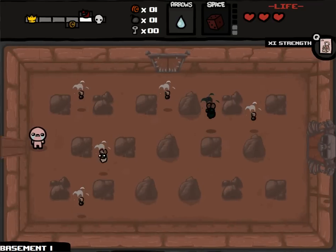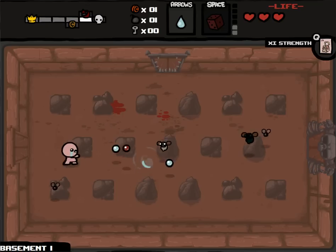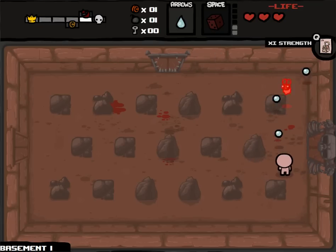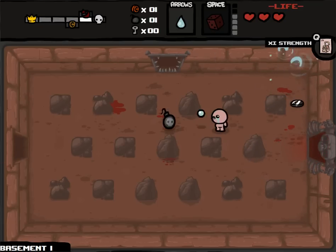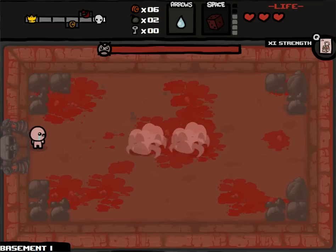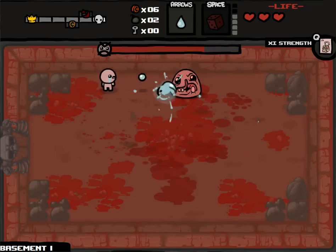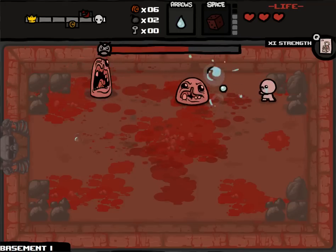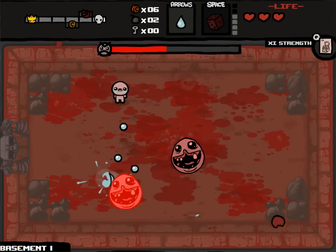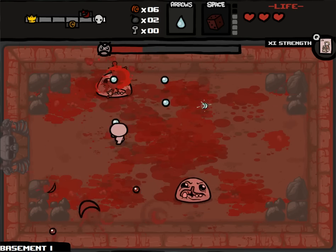Our first tarot card is Strength - it definitely does make you one weaker, because normally I would be able to one-shot the black flies. Hopefully we'll get a damage up after our first boss room. We will get a re-roll - the D6 allows me to re-roll items and recharges every three rooms. It's great, one of the best most fun items, because it allows you to tailor a run to your needs or wants to some extent. If you use it optimally you can get three or four re-rolls on one item per floor if you're lucky.